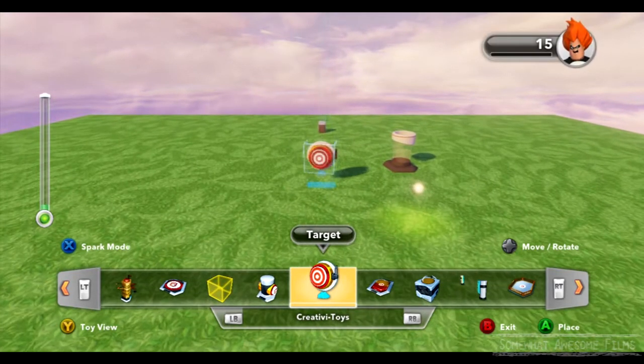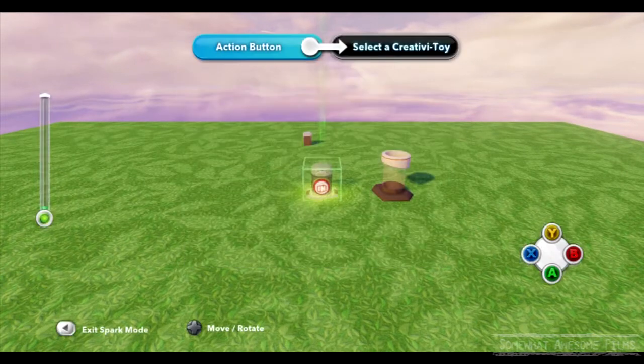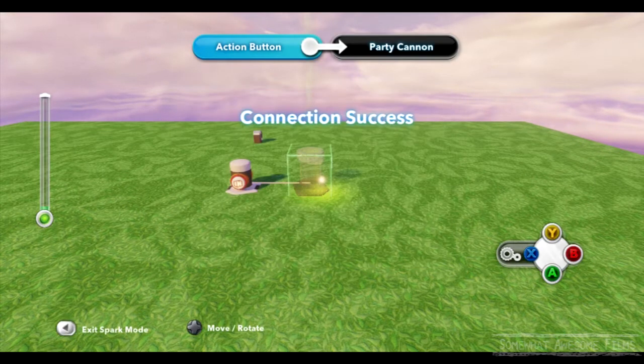We'll get a button of some kind, maybe a target. No, I don't have a gun. That's all right. We'll go with just a basic button — put an action button down, make it quick and painless. So now, if we link this button up, when this button is pressed, we can pick between fireworks, confetti, and grand finale. We'll go with just basic fireworks for now.